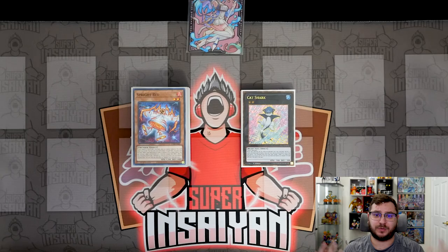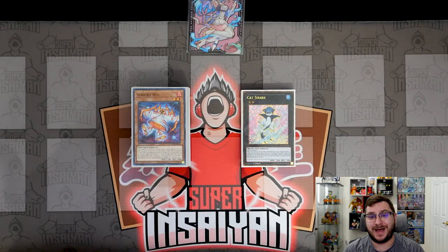What's going on guys, Super Insane 18 here. With the release of Darkwing Blast we now have Sprite Sprint, which opens up some incredible plays for the Sprite deck, so we're bringing you five more must-know Sprite combos.